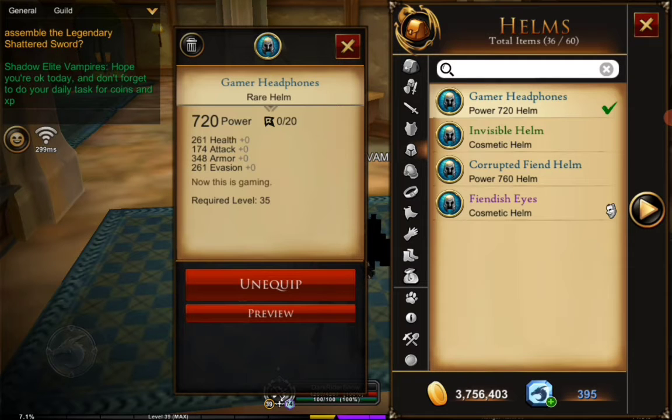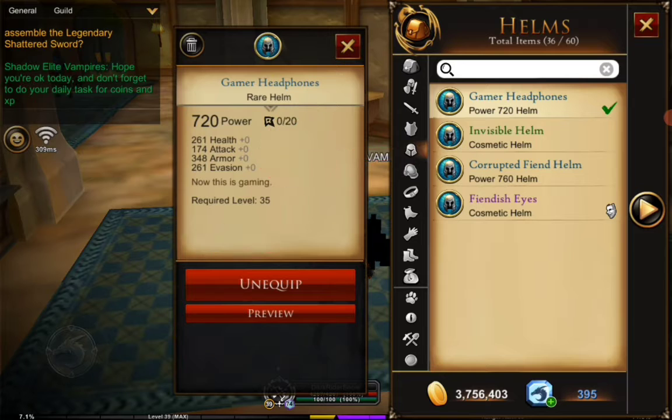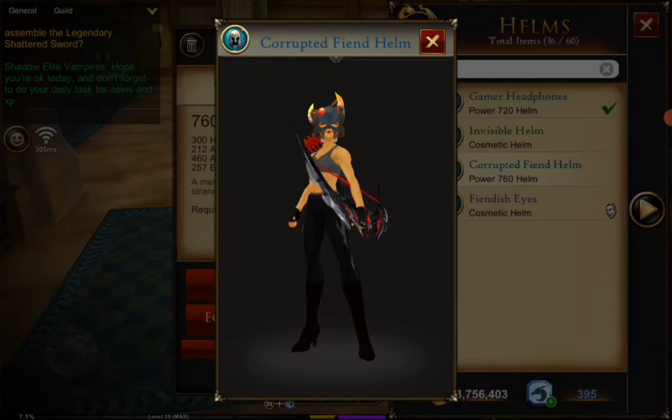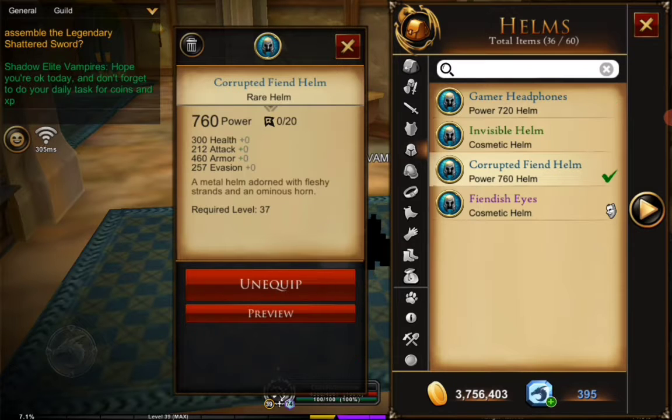If you want more stats, you can find gear that is at your current level, then tap the first equip button. You can see the stats and the level of the gear here.